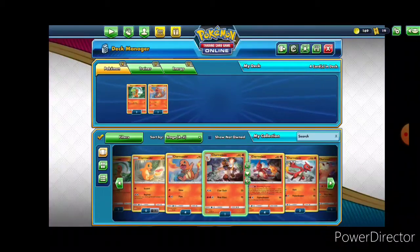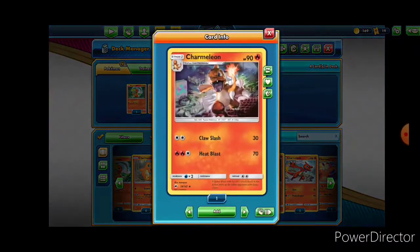Moving on to Charmeleons — I have a couple of different options. Let's go ahead and take a look at what they do. This one has 90 hit points. It's a two-energy attack — Claw Slash for 30 damage, and Heat Blast for two Fire and a Colorless does 70 damage. It's okay.